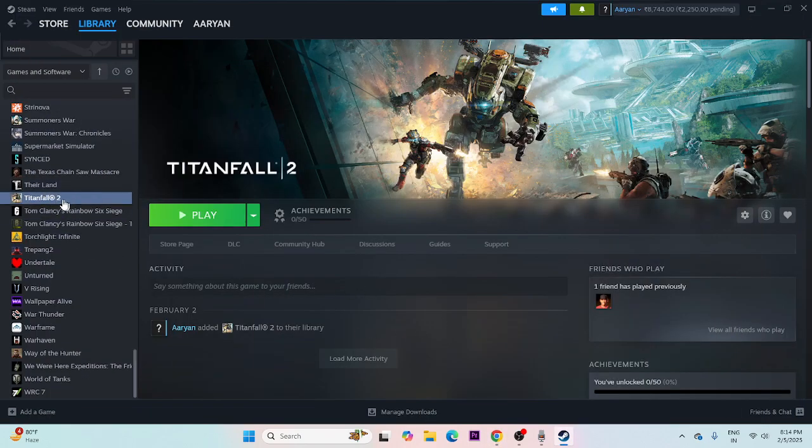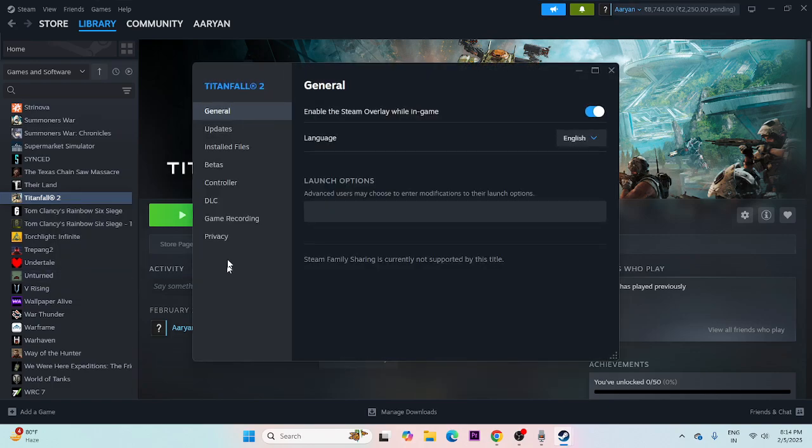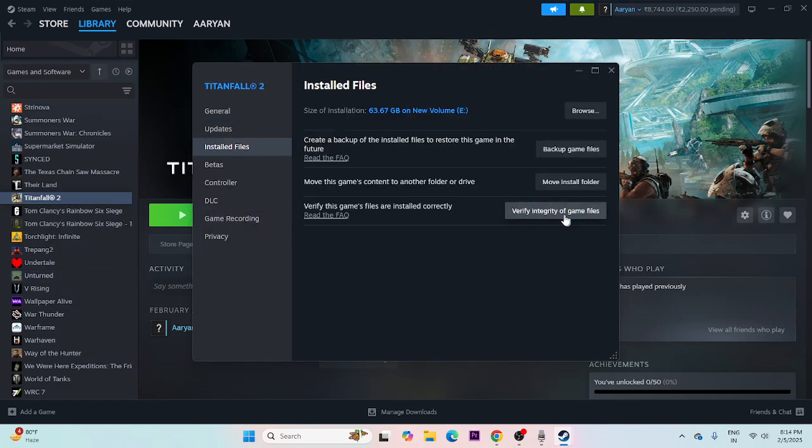If none of the above steps work, verify the game files. In Steam, right-click the game, go to Properties, then Local Files, and click 'Verify integrity of game files'. This will cross-check every game file and fix any corrupted or missing files. Wait for it to reach 100% completion.